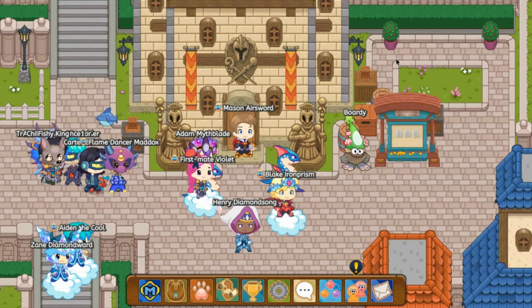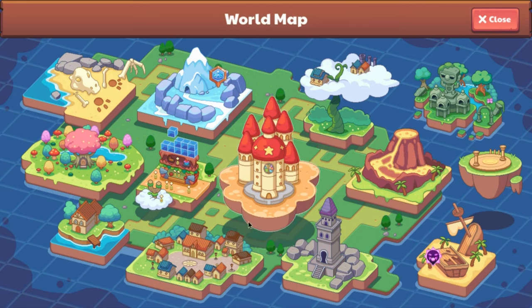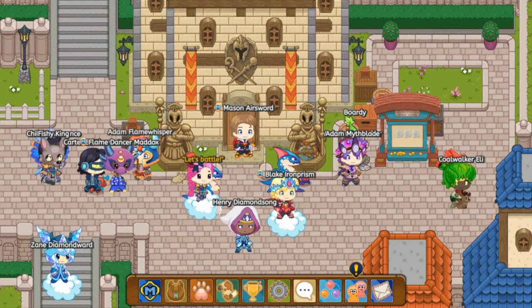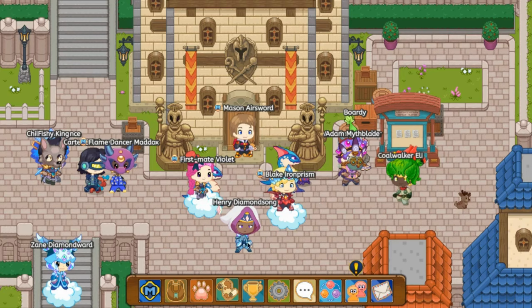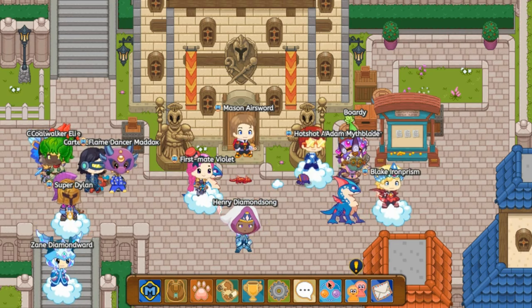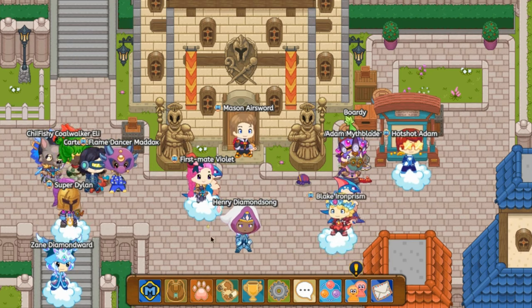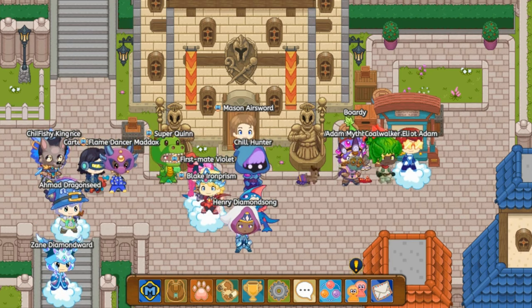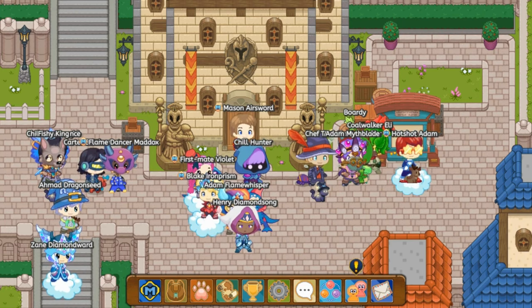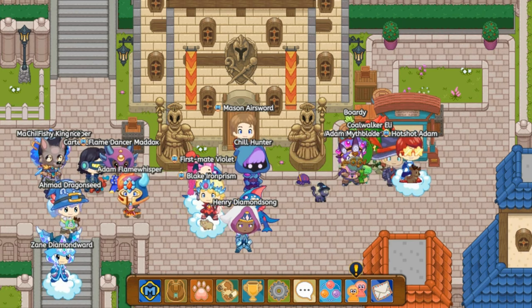Those are some ways you guys can get evolved pets. It's basically battles, the academy, Earth Academy — which falls under the academy section — and bounties. That's pretty much it. I really hope you guys enjoyed this video. Make sure to like and subscribe, join my Discord server, and hit that notification bell so you don't miss out on any epic Prodigy content. Thanks for watching — see you guys later, peace out!